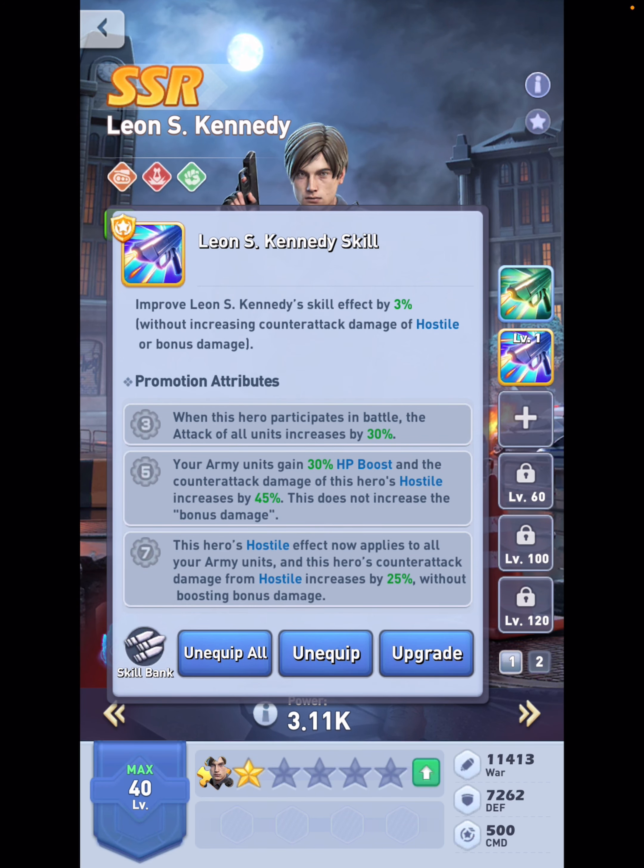Let's have a look at the level 7 exclusive skill, even though it's very unrealistic nowadays. It definitely looks strong. Because now all your slots will get this Hostile effect — so they'll all hit back. Pay attention: this hero is exclusively only for tanks, therefore do not use the encyclopedia units, otherwise it's not going to work and you wasted your money on a level 7 exclusive skill. On top of this, the level 7 will give you an extra 25% damage increase to this Hostile effect, and the bonus hit will remain the same.